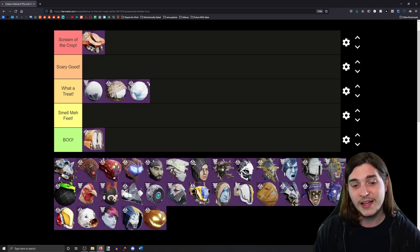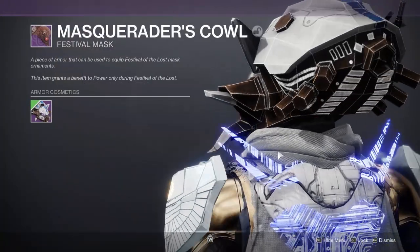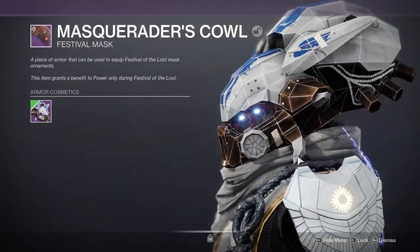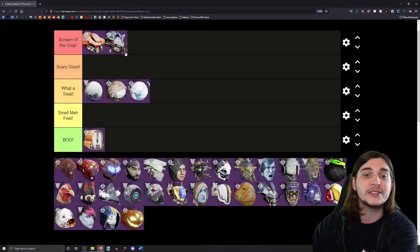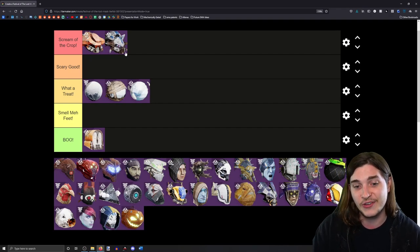The Spider mask I actually think is really, really good. It's really well done and it has a really cool pun in it as well. If you look at the back of the mask you can see spider legs — so not only is it based on Spider the character, but it also has eight legs like an actual spider. I think that's pretty cool.